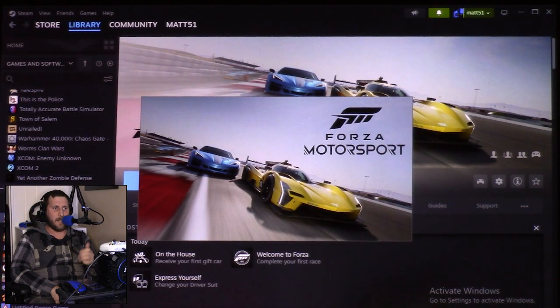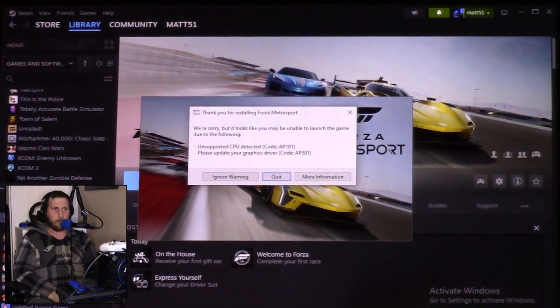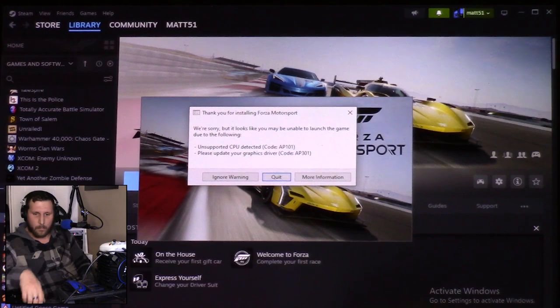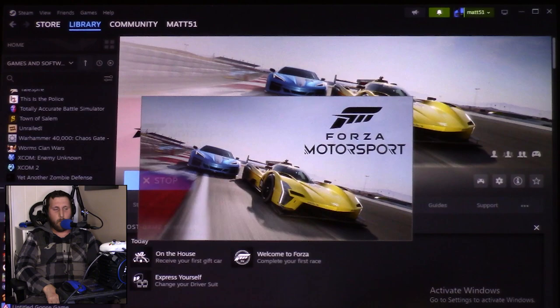And here we are in Windows 10 on the Steam Deck. We are now launching the game. We'll get a little warning that says: we're sorry, but it looks like you may be unable to launch the game due to unsupported CPU, or please update your graphics driver. I was trying to recently — I know I can do that later, but that's not honestly the issue. We'll hit Ignore Warning.